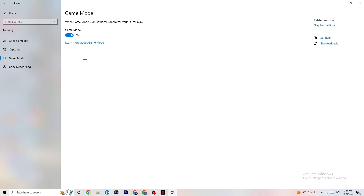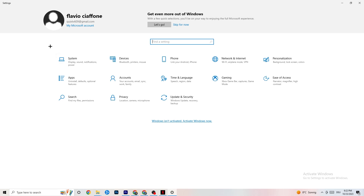Hit Game Mode next. This one is a bit tricky — I can't tell you whether to turn it on or off. You need to check it for yourself. Turn it on, try your game, see if it works better. Then try turning it off. You just need to test it yourself. Once finished, go back to the main Settings.